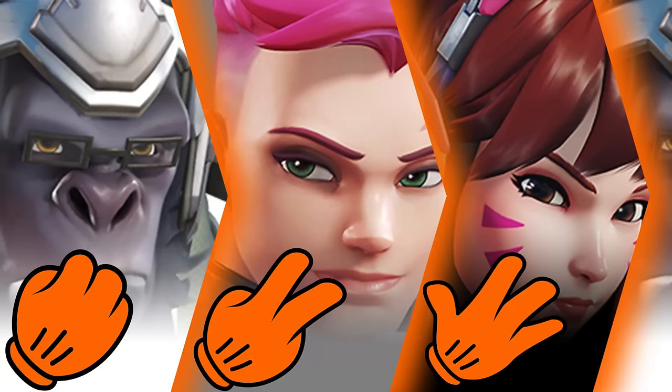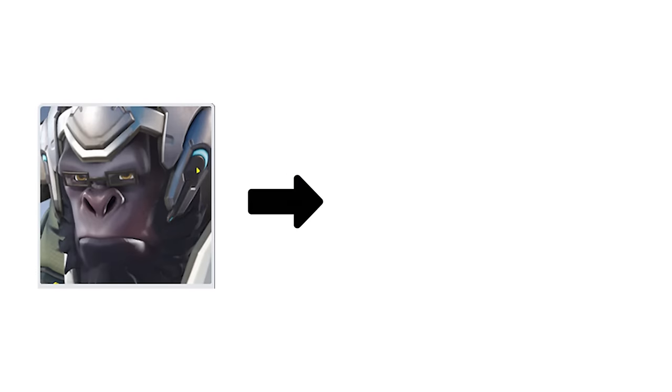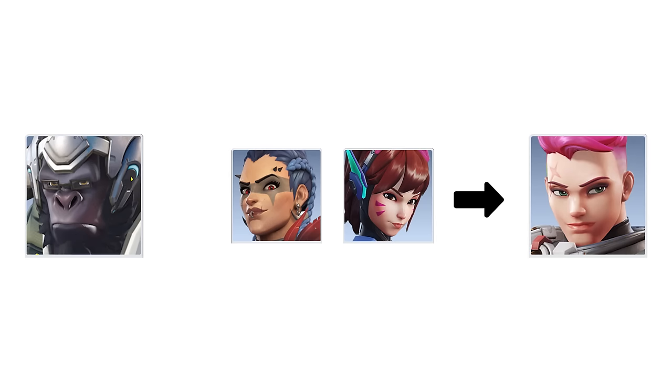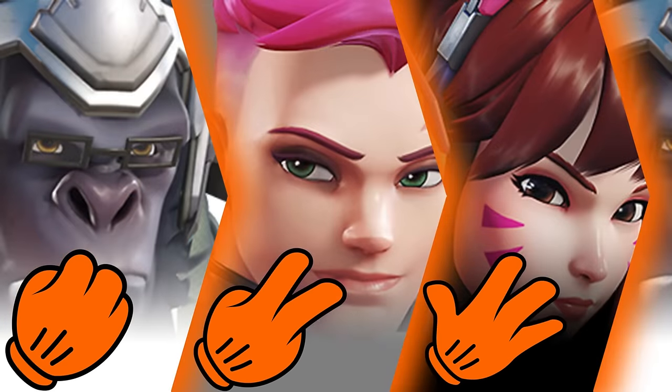The rock-paper-scissors for tanks is based on the more general rock-paper-scissors video we made previously, and at first glance it seems pretty straightforward. When the enemy tank plays hero A, playing hero B makes it much easier to win. But when you play hero B and the enemy plays tank C, the game just gets way more difficult. So to counterpick that, you start playing hero A — doesn't that sound familiar? And thus, the rock-paper-scissors game was born.